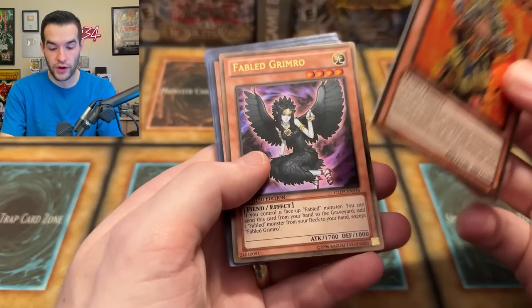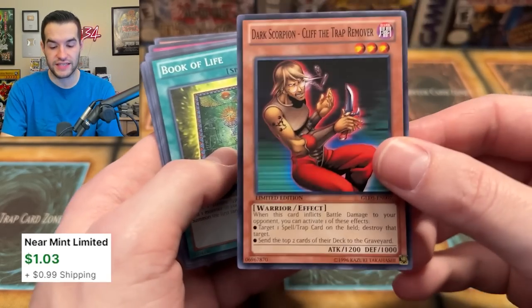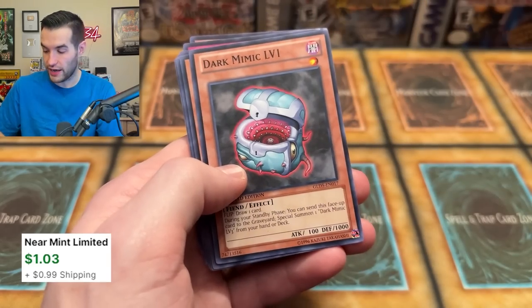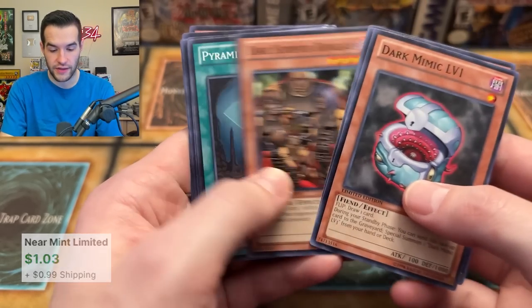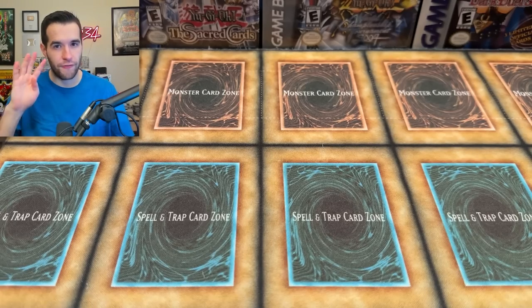The rest of the cards — we have Gold Rares. We have a Fabled and a Master Hyperion, nothing too insane there. This is actually a nice card for Goat: Book of Life. Lady in White's not bad, and Patrician of Darkness. All right — that was a great pull, but we still have four more to open.